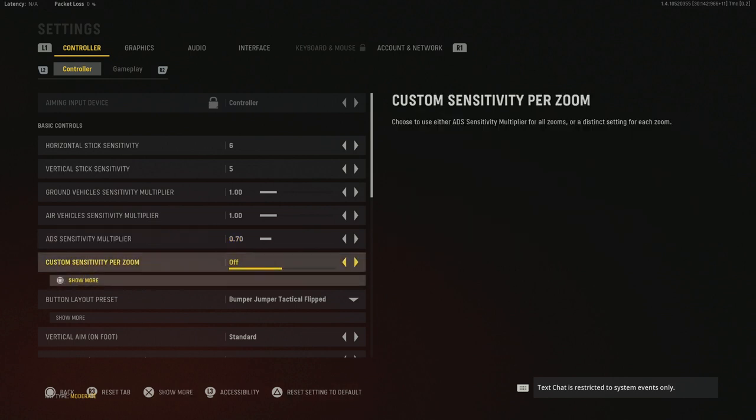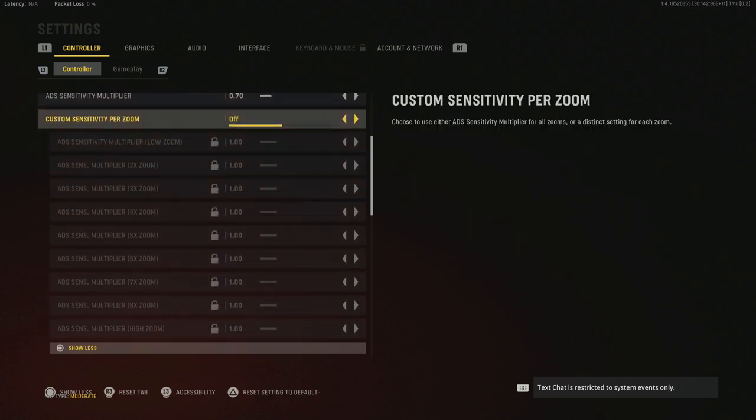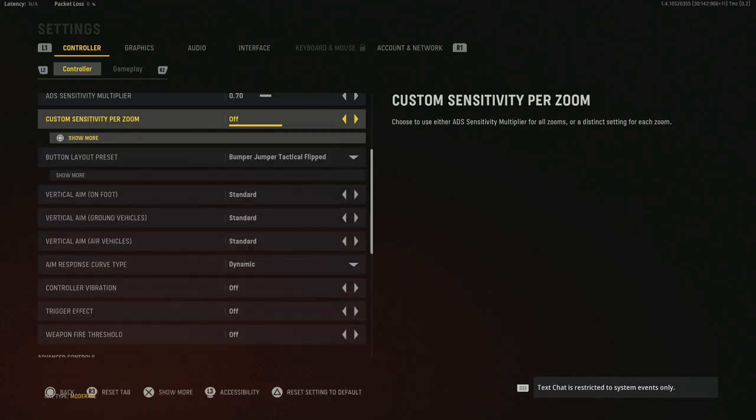Custom sensitivity per zoom — I don't have anything set here, but you can change the sensitivity for each zoom level. This might be good if you like to quick scope and also play with ARs and SMGs, so you don't have to go in and change your sensitivity all the time. You'll have your sensitivity for quick scoping already set.